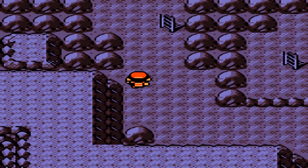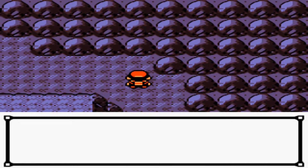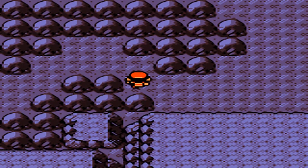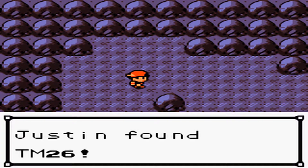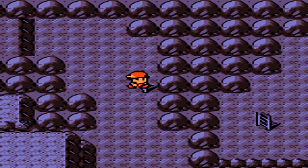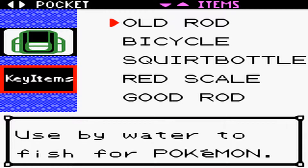We'll go back up and head this way. Repel wore off — we'll just use another one. We need to go buy more. If you fall down this hole, you can grab TM-26. You may be asking yourself, Justin, why is TM-26 just down here chilling? TM-26 is Earthquake, and it is amazing — it is such a good TM. It's definitely something you should be picking up.